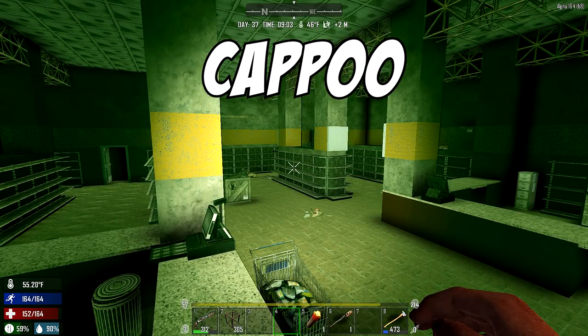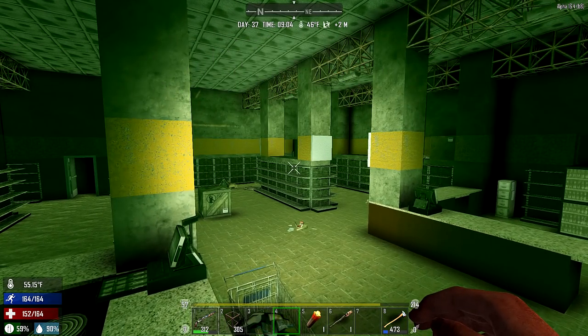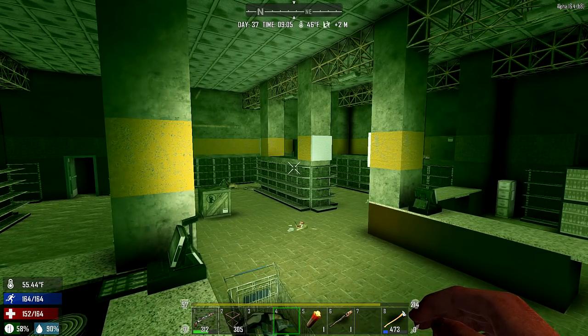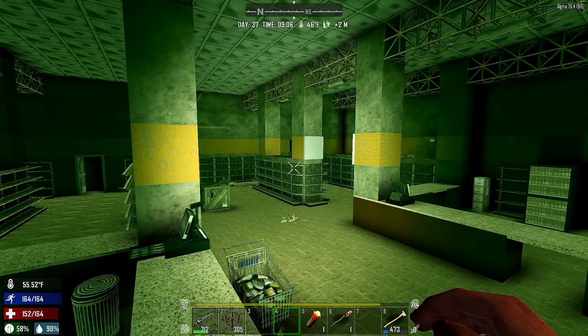Hello everyone, my name is Cap and welcome back to the channel, another 7 Days to Die video. Doing all of this in alpha 16.4 on the PC, but this should work on consoles as well. This is testing something that somebody's asked me a lot about, and I've been working on a good way to try and test this — and this is about light.